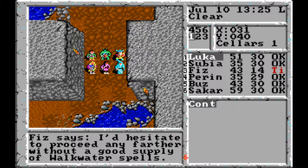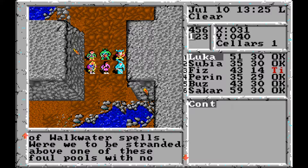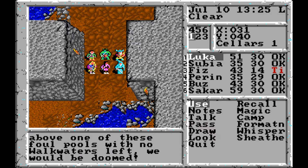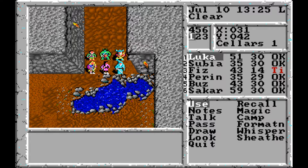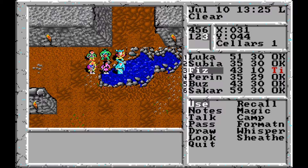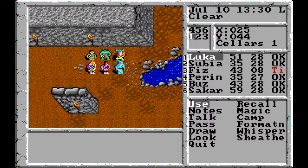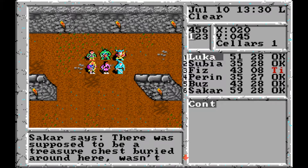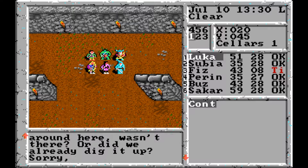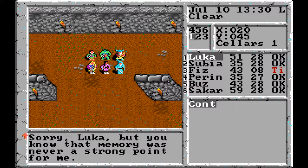Fizz is reminding us again that we need walkwater spells to cross these pools of water. This is just the first small pool we have to cross. Hopefully we won't have to cross any more because we're running very low on walkwater spells. Sakaar says, 'There was supposed to be a treasure chest buried around here, wasn't there? Or did we already dig it up? Memory was never a strong point for me.'